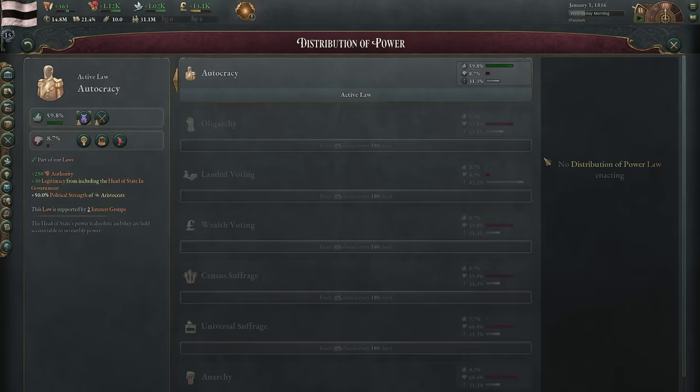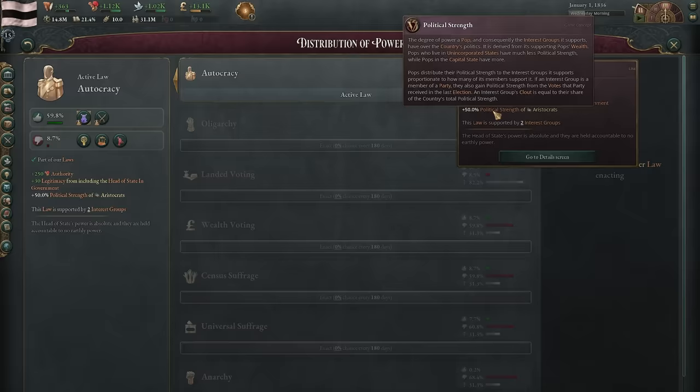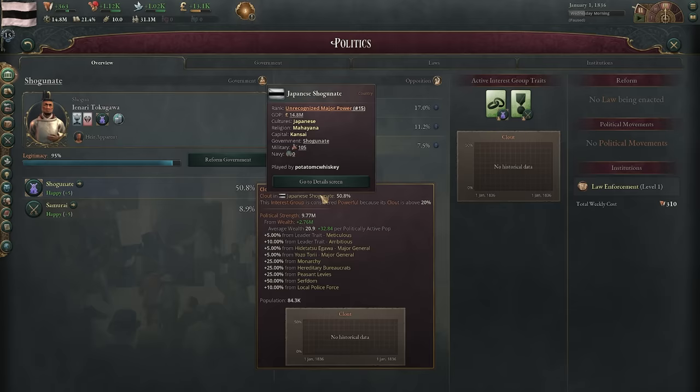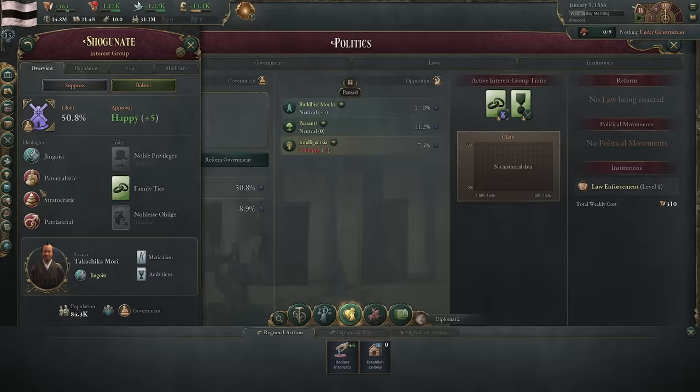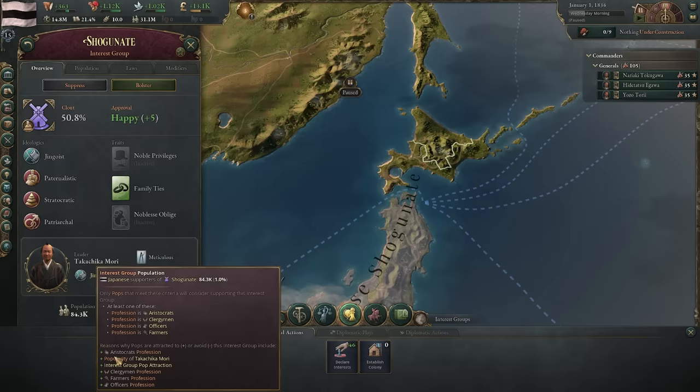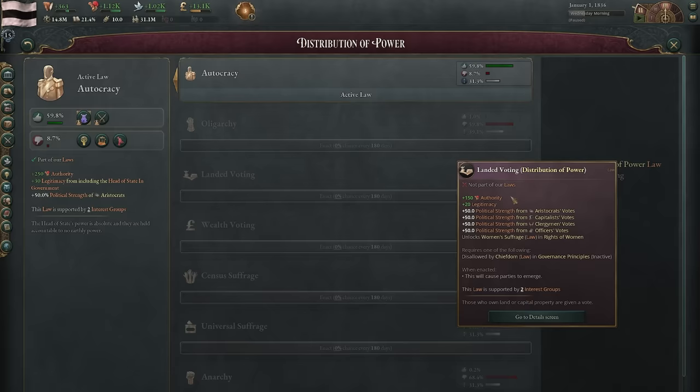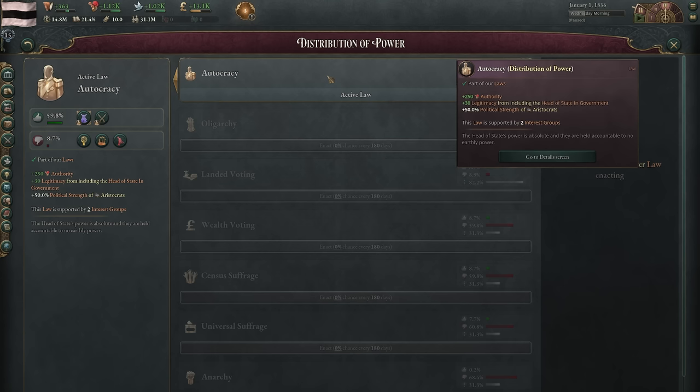The only thing we don't have resistance to is landed voting. We might want to move to landed voting because autocracy is increasing the political strength of aristocrats, and aristocrats are the primary supporters of the shogunate political party. We need to weaken the political power of aristocrats. Passing landed voting will keep aristocrat votes but add extra votes to capitalists, clergymen, and officers, which will dilute the political power of the aristocrats — though it comes with some downsides, as autocracy gives us a ton of authority and legitimacy.